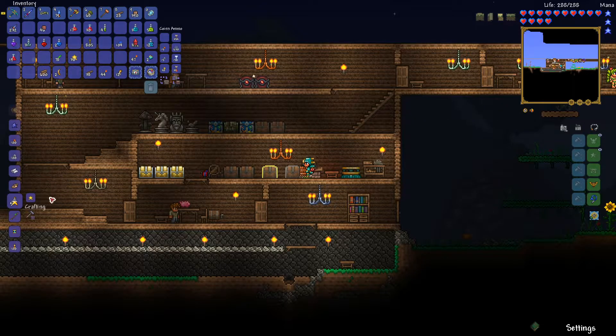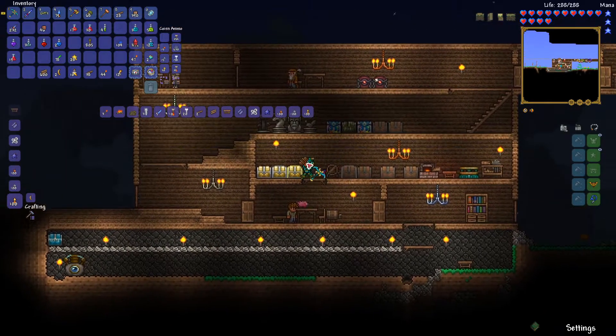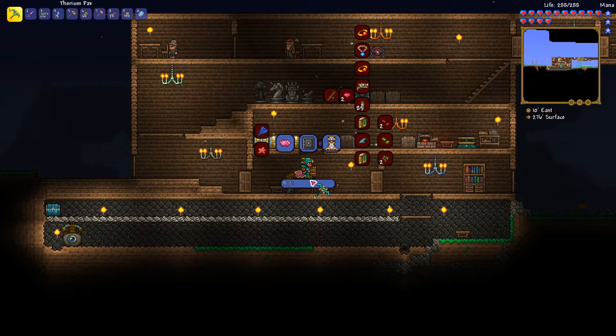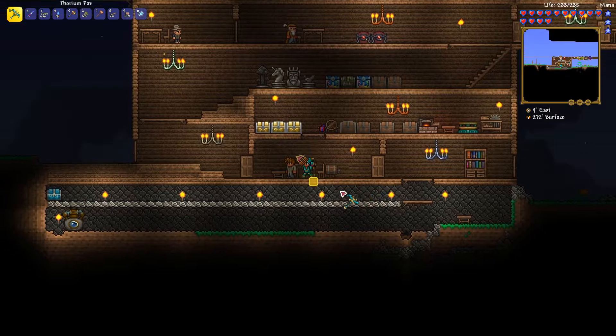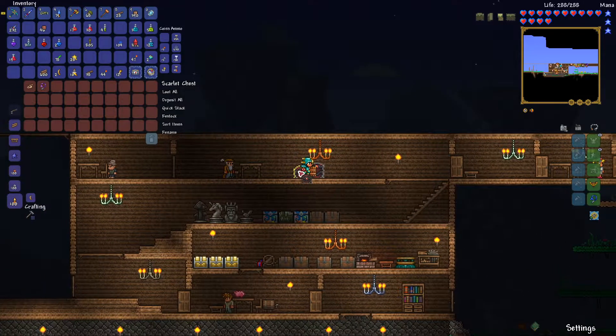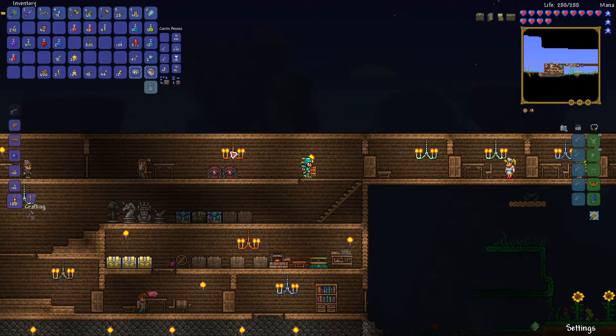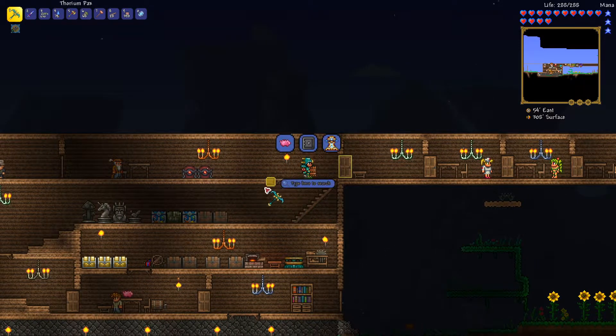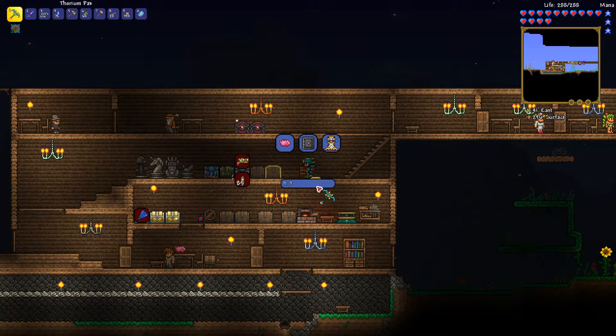Now I had to look up how to summon this guy. We need the flare gun - oh yeah, this is why we got this thing. Oh wait, why is it not... oh okay, I get it now. So literally he's over the chest. Got it. Okay, that makes more sense now.